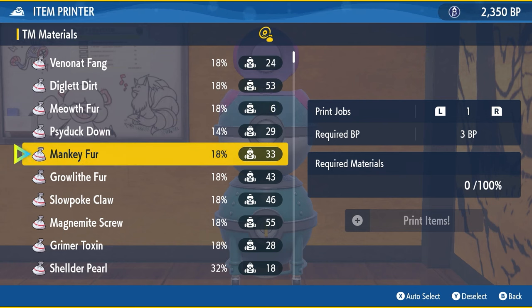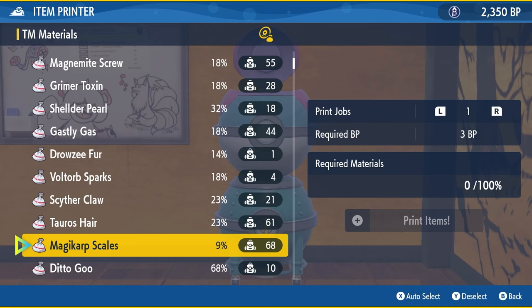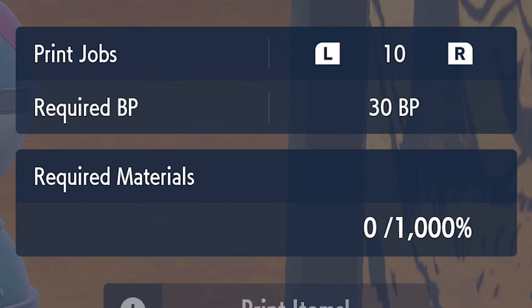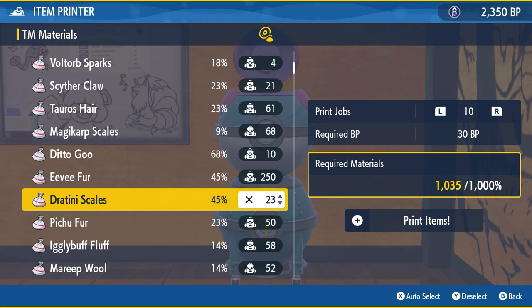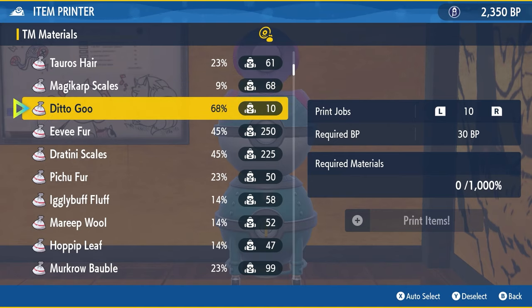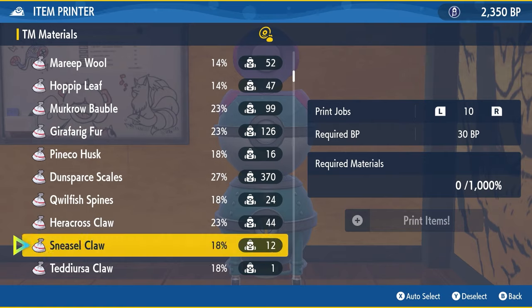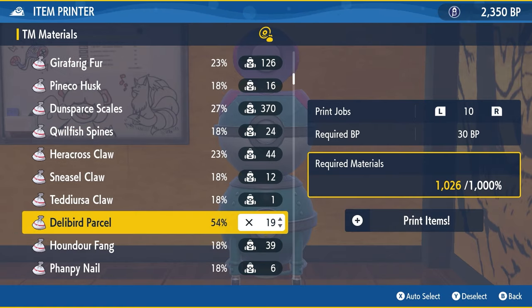When you come in to use the item printer in the club room, you have to meet a certain criteria of Pokemon materials. Each Pokemon you defeat or catch in the wild drops materials that go into your bag — the same ones you use for making TMs. Each Pokemon's material has a different weighting percentage to meet the requirements for a job. As you can see down the list, every single Pokemon material has a different number: these Magikarp scales have 9% weighting, whereas this Ditogu has a 68% weighting.